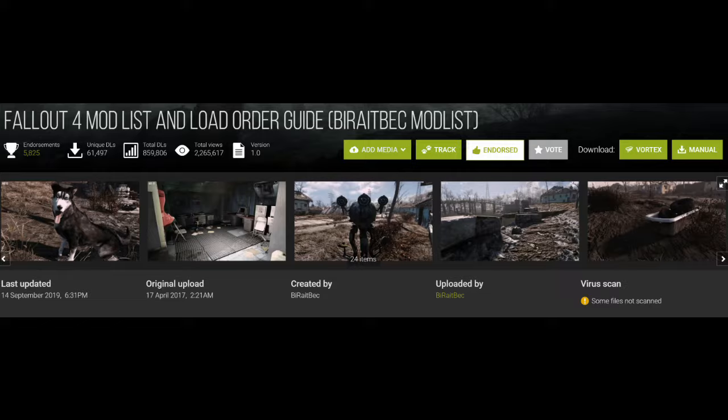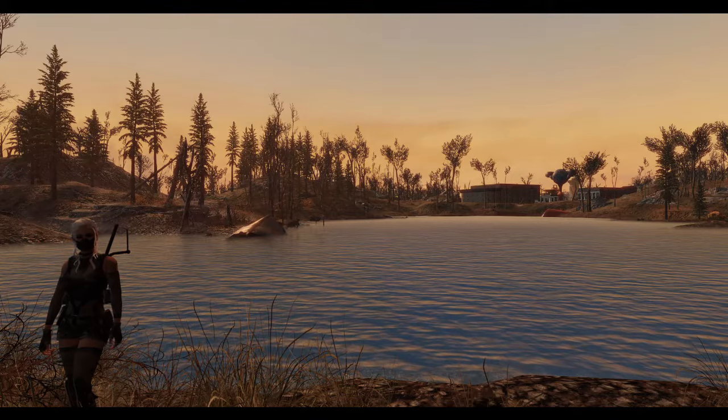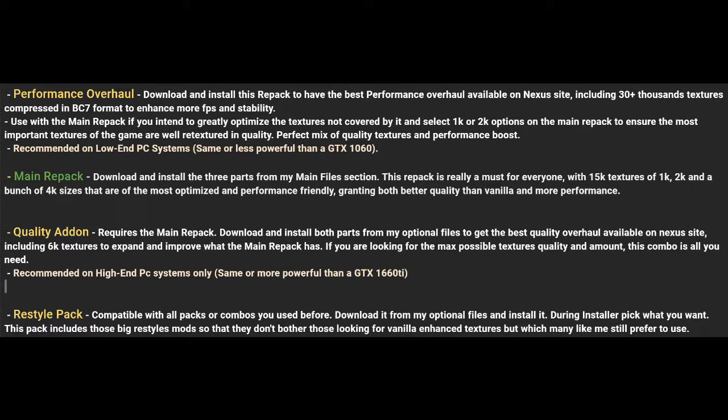We start off this list with a big one, which is Be Right Back's texture optimization tool. Some people might be familiar with the guide Be Right Back made back in 2017. The guide itself is somewhat outdated and requires many patches, many of which have to be carefully picked or made, as many existing patches are old and won't play well with some updated mods from the same list. That being said, Be Right Back's texture optimization tool, which is hosted on the same page, is something that I think does deserve a place in this video. This texture optimization tool merges many mods with the vanilla textures for the best results both graphically and performance-wise. In the end you will have the 15 vanilla texture archives repacked with all the texture mods you probably ever need.